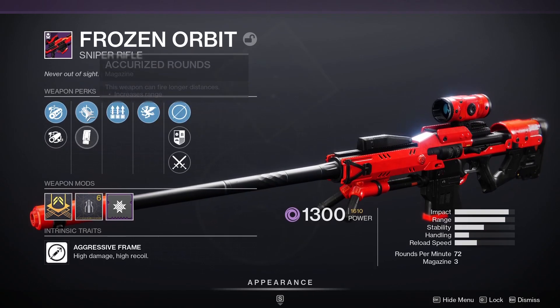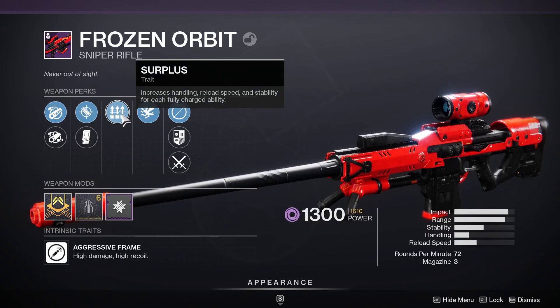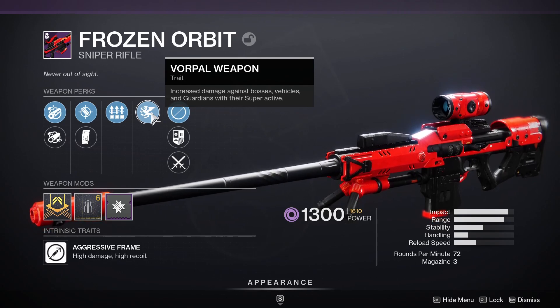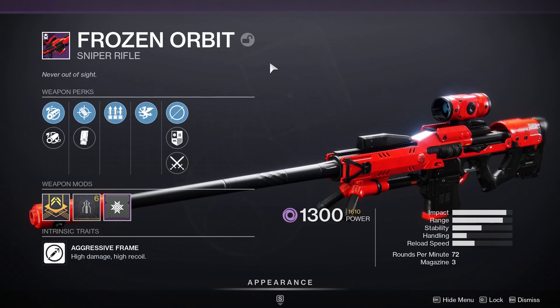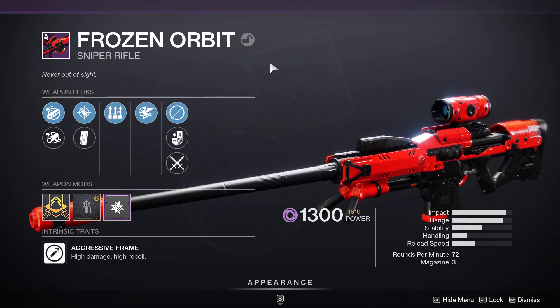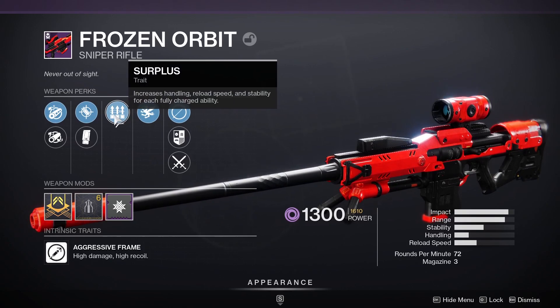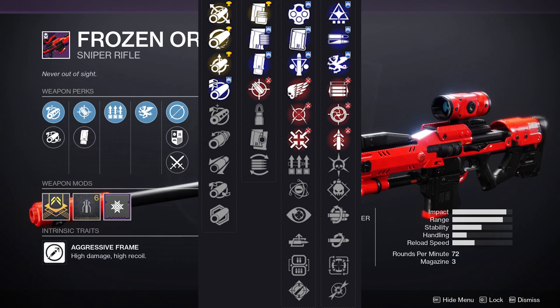I've got Chamber Compensator, Full Bore, Accurized Rounds, and a 10 mag — pretty bad magazine perks. Surplus increases handling, reload speed, and stability for each fully charged ability. And last but not least, I've got the trait Vorpal Weapon — increased damage against bosses, vehicles, and Guardians with their super active. For a lot of people this may not be their god roll, but for me this is definitely up there. Surplus on a sniper is nuts, especially if you're playing reserved with your abilities or you have Claws of Ahamkara on.